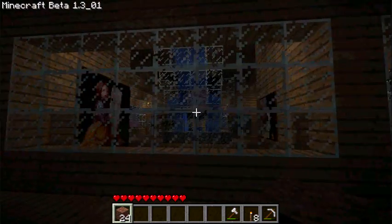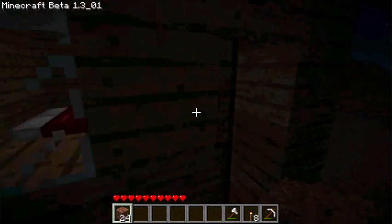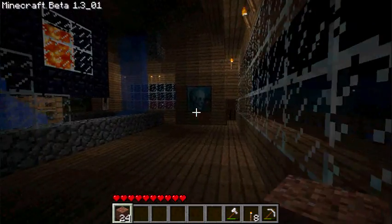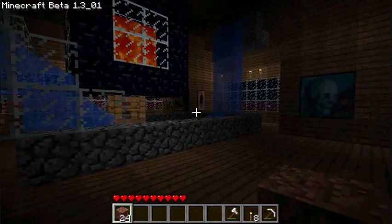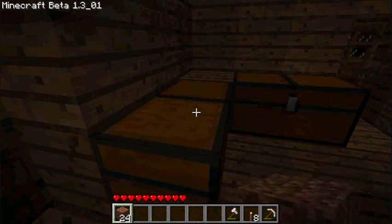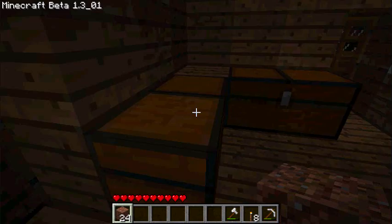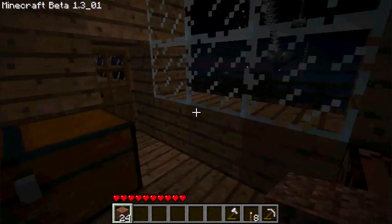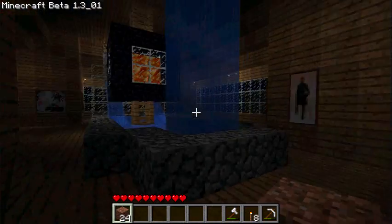I also have glass leading to these bay windows here. I've got more art set up on all these things. And finally, this last room here is just for storage — it's got all my stuff in it. I've got a little workbench here. And that is the library.